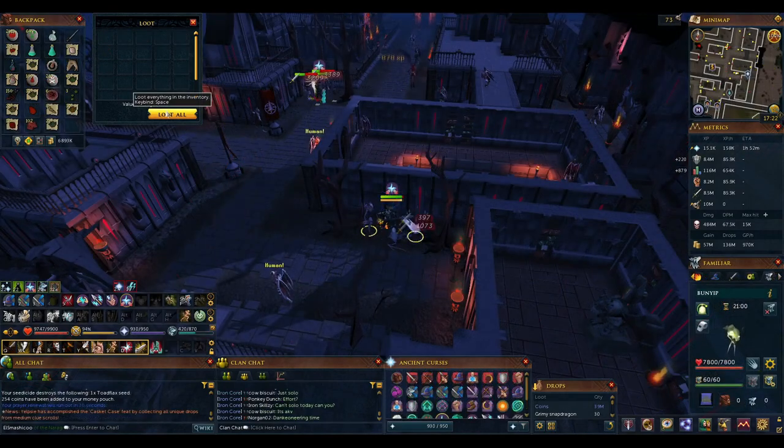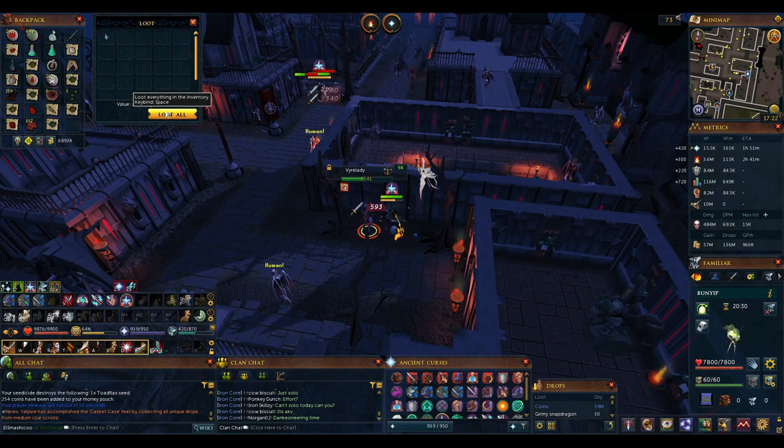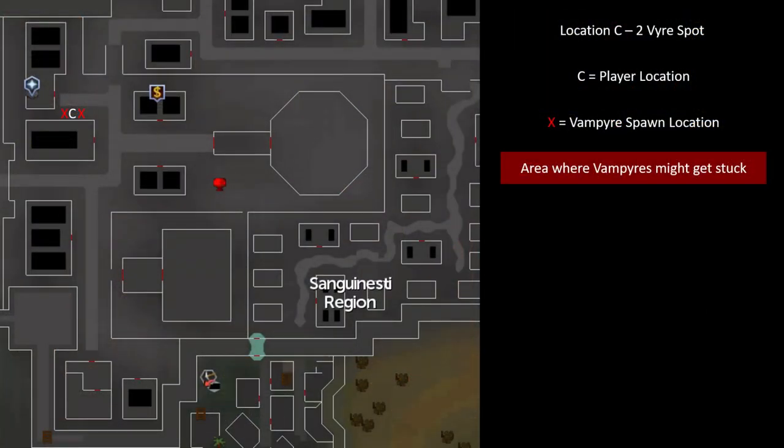Lastly, Spot C lets you fight just two Vyres at a time, making it the easiest spot if your setup can't handle too many at once. There are actually several two-Vyre spots, but this location near the prayer altar is normally regarded as the best, because you can restock your prayer if it gets low and save on supplies.